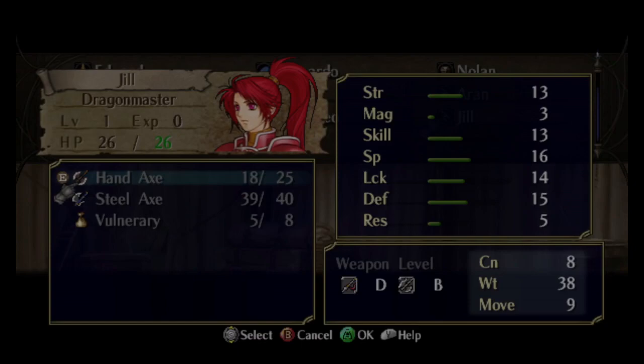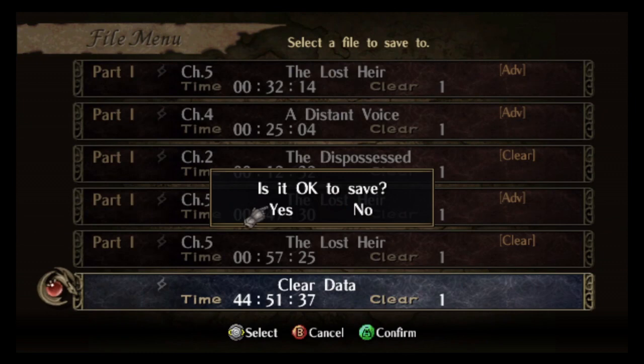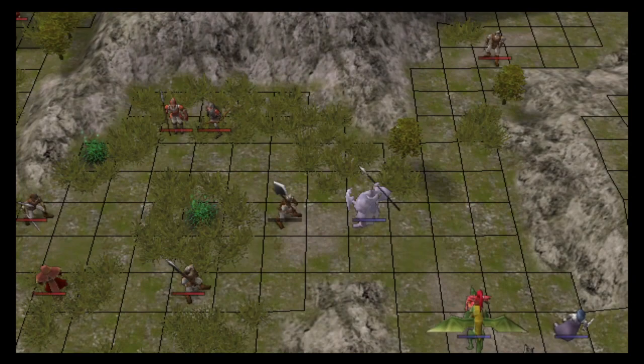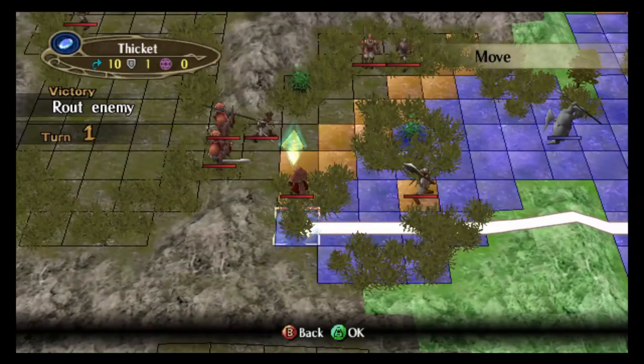Jill gets an instant promotion. Since this is 0%, there's no reason not to promote Jill. The instant promotion gives her two nice things: first, she reaches 16 speed — about a third of enemies on this map have 12 speed, so 13 is a lot bigger than 12. And it also gives her 9 movement, which is going to be really nice for this fight.